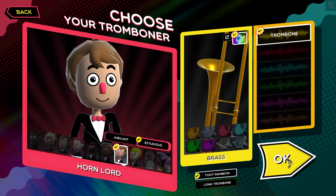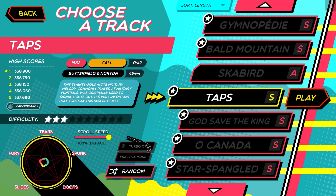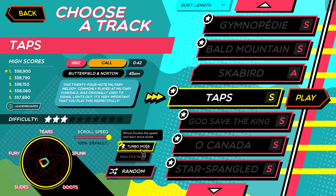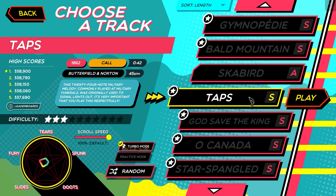The easiest way is to simply buy packs through playing the game. But that's just playing the game as normal, you might think. Well, no — because if you sort by song length, you will see Taps is the shortest song. If you turn on turbo mode, it makes it go at double speed and boosts the amount of toots you earn to be able to create more packs more quickly. Taps is only 42 seconds, and playing it in turbo mode is only 21 seconds.